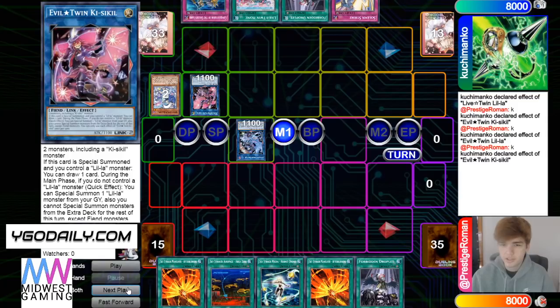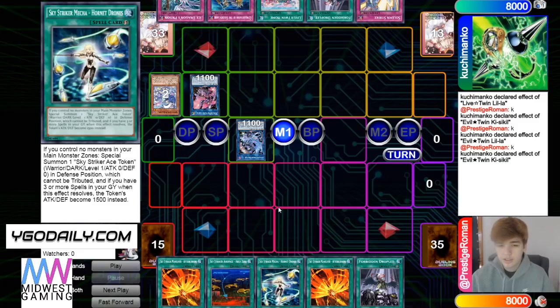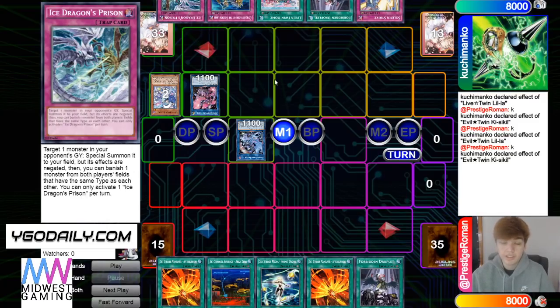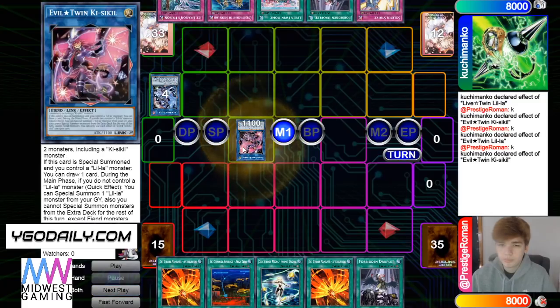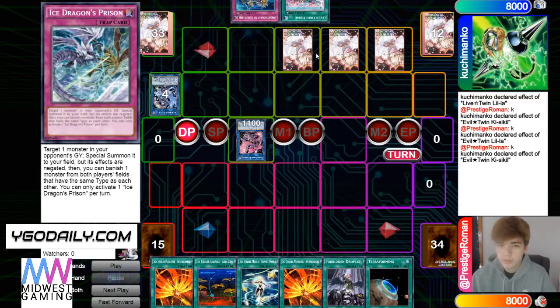He gets a draw — does he draw Cursed? Everybody does it. Okay, we'll take that. That's actually going to be not so great in this matchup. If he goes for the Hayate send and then makes Kagari without sending Ray, he could use Ice Dragon's Prison. Then he makes Killa C Kill, sets three, passes, draws Terraforming.